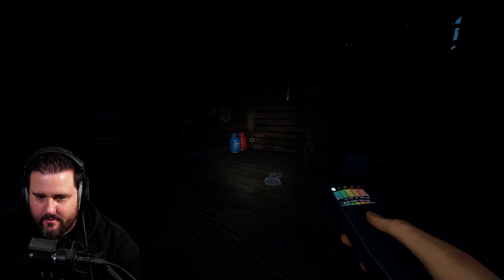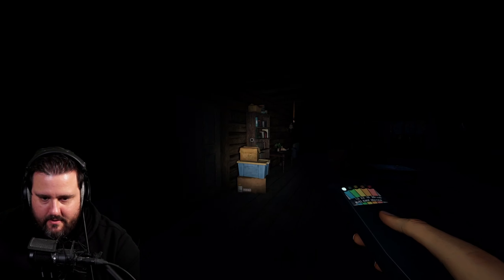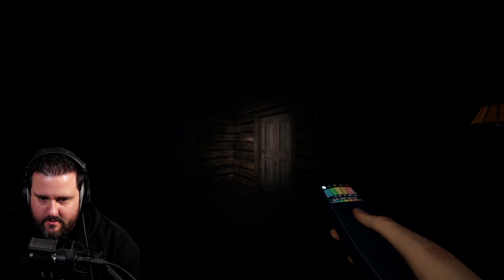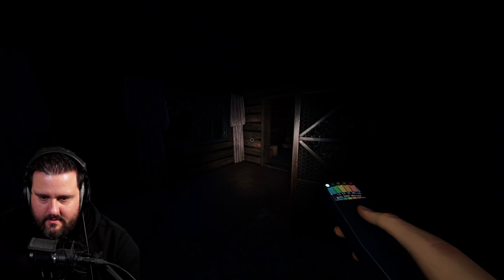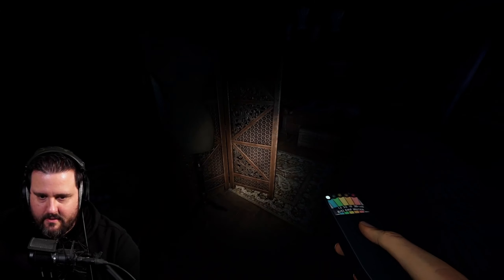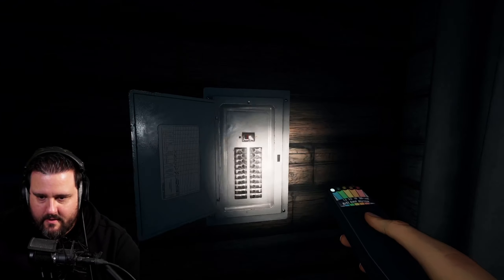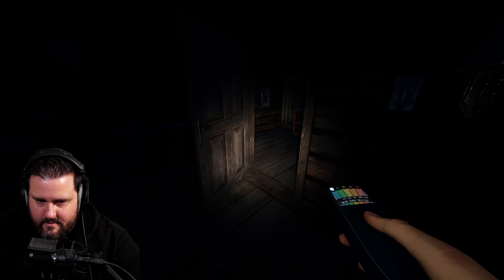We're going to find the breaker quickly and turn it on — it's probably not on by default. As expected, it's not on. One possible breaker position is on the right side, but it's not there. The other is near the kitchen in a side room — there we go. Do I have freezing breath over here somehow?